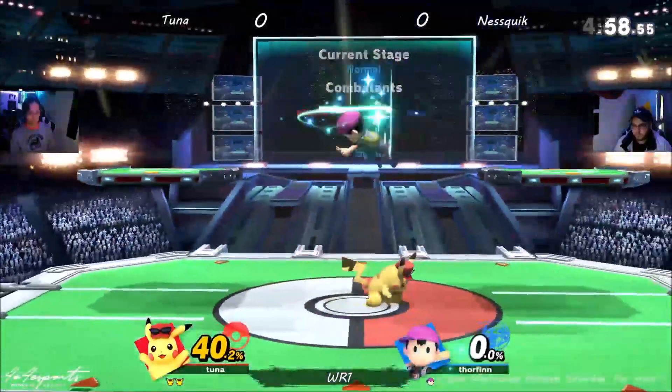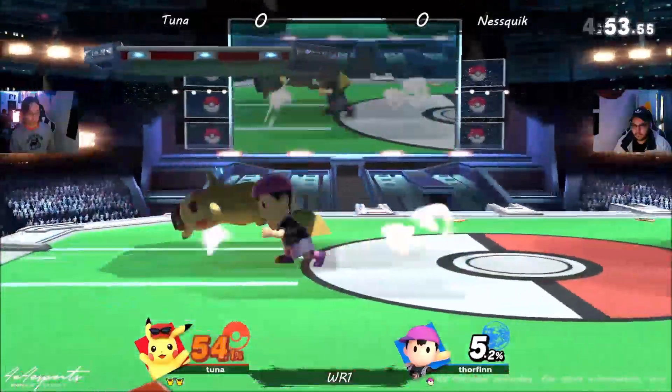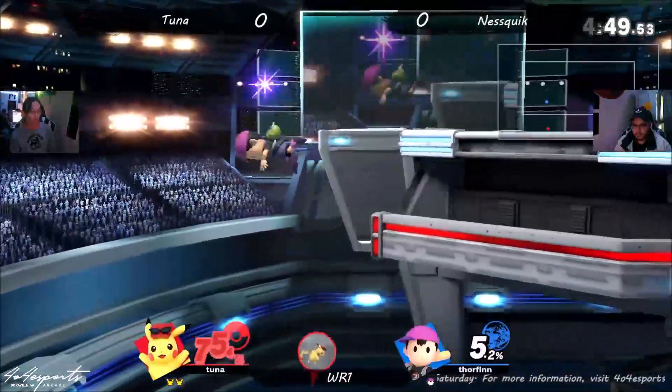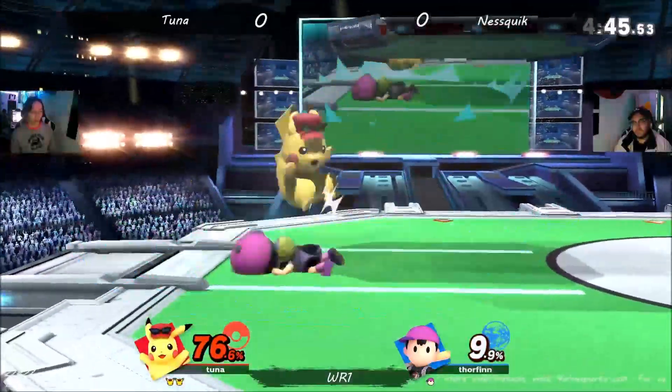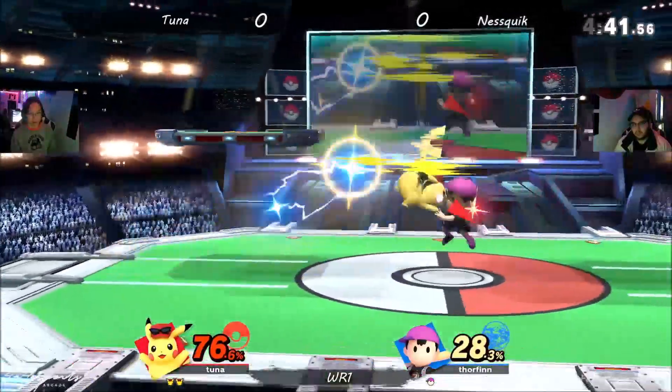Ness Quick finding it a little difficult to get in under all these Thunder Jolts without getting clipped and hit into an opener. But finds an opening, gets a PK Fire. But Pikachu's recovery is so good, able to come back anyway. And then nair loops start but falls out this time.